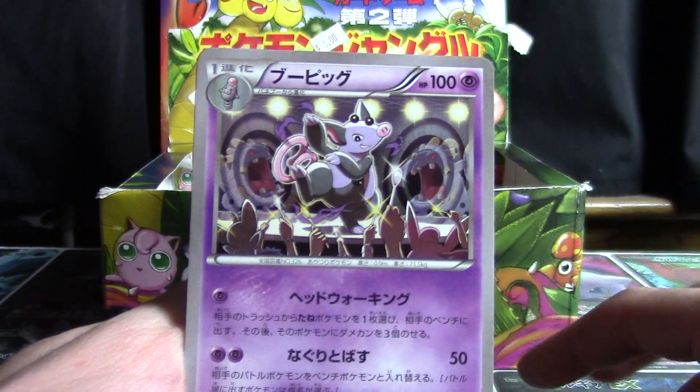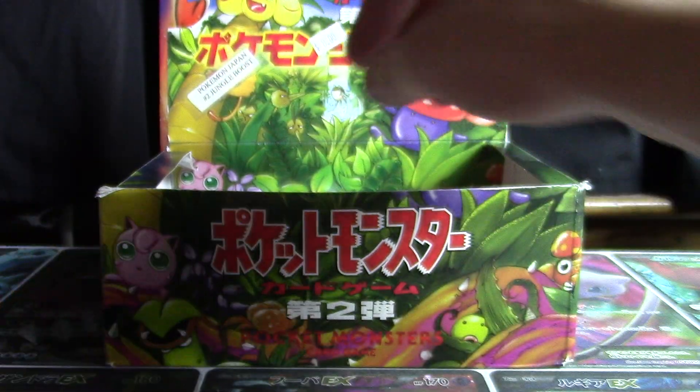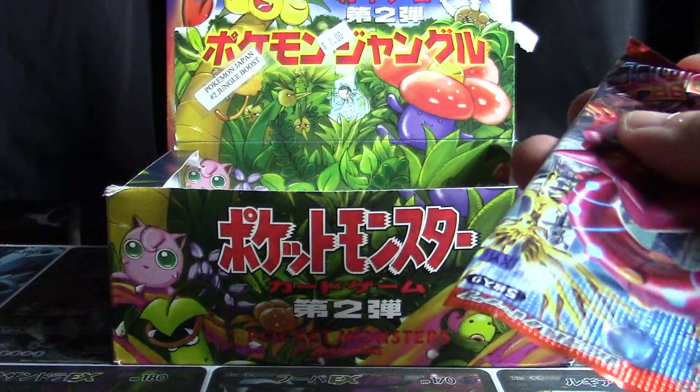So we've got Energy Pouch, a Grumpig, Bronzor, Kabuto, and a Zygarde 50%. Not a bad first pack, but we're looking for those hollows, so we'll move on.